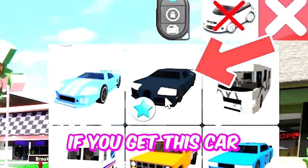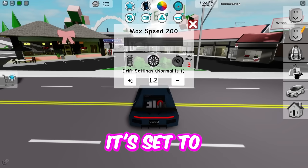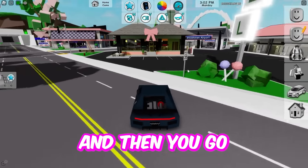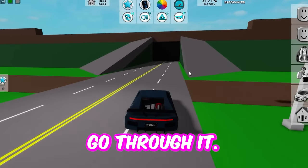The first one is if you get this car right here, go to the speed, turn it all the way up, set your drift to 1.5, and turn the speed to 200 — whoops, that was 2,000 — and then you go this way towards that wall, you will go to a whole new place. I've always wanted to know what's behind this wall, so let's see if I'll go through it.